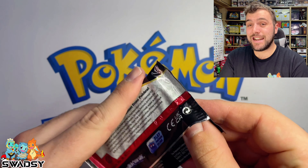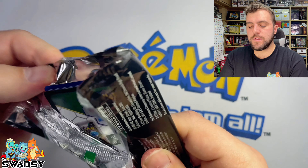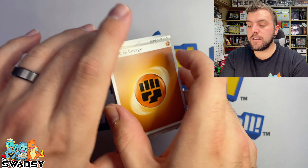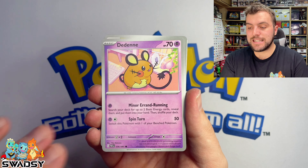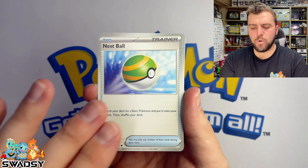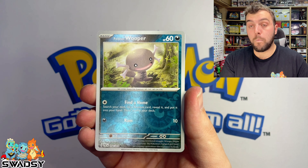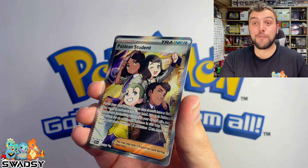Straight into the next pack — our Pikachu pack art. Lucky there's no Gitas in this, it's not like Obsidian Flames. Fighting Energy — of course it's fighting when I don't guess it. Dedenne, Noibat, Chimeco, Donphan, Nest Ball, very effective in the TCG, Grappalock, Woobat Reverse Holo, Powdain Wooper, and a Powdain Student Full Art! Let's go.